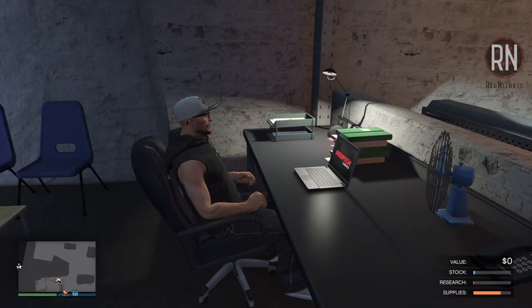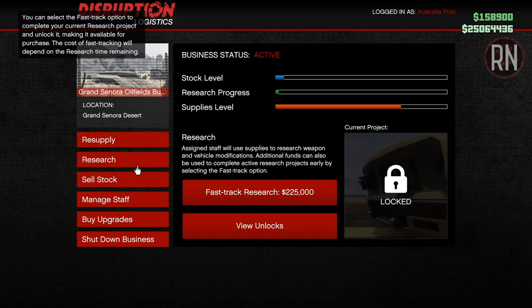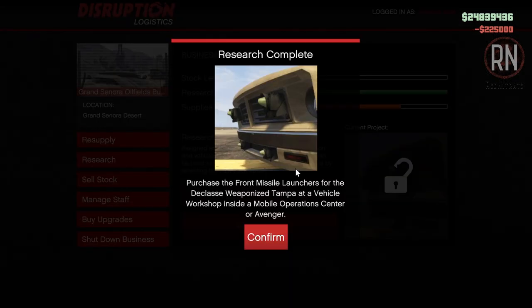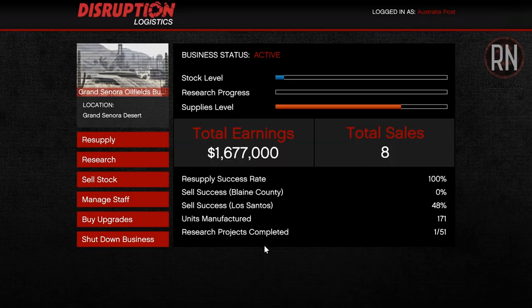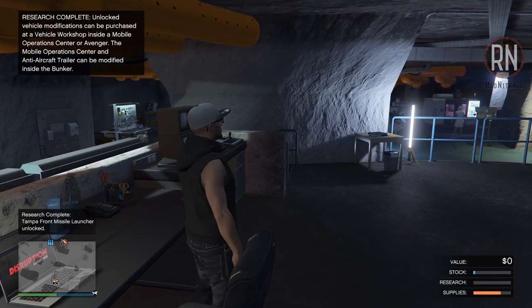One final feature worth considering is called fast tracking. As soon as a research project has been started, you'll be given the option of unlocking it immediately without the need for bothering with supplies. It does come with a hefty price tag of 225k, but the second it's clicked you will finish unlocking whatever research item your bunker staff were working on. If you're running your bunker 24/7 with all upgrades purchased and a constant flow of supplies, it is possible to unlock all research items using this method and still make a profit — but it requires a lot of time and money management to pull off successfully.